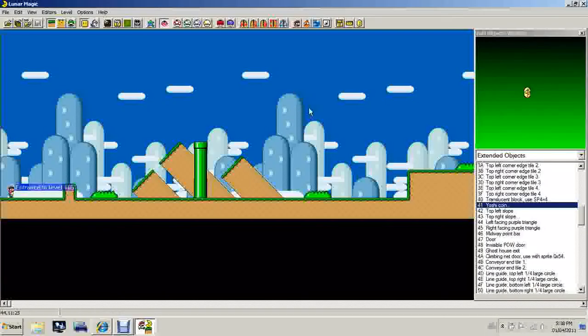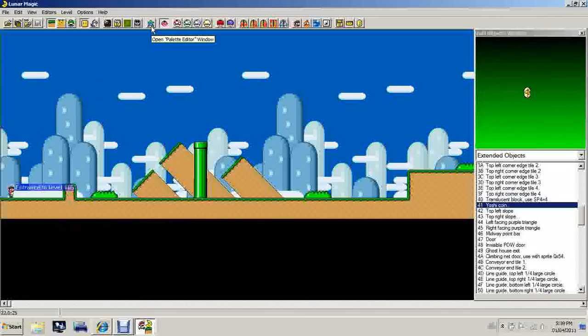So now I'll show you palette editing. The star up here — the rainbow one — opens up the palette editor window. This is every single color in Super Mario World. The ones we're going to worry about are these ones, these ones, these ones, and these ones.